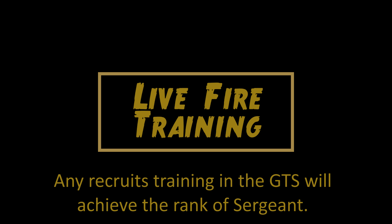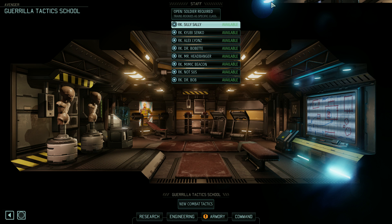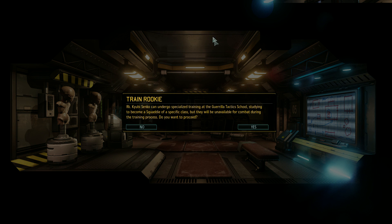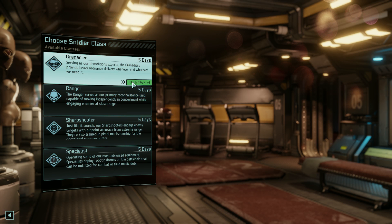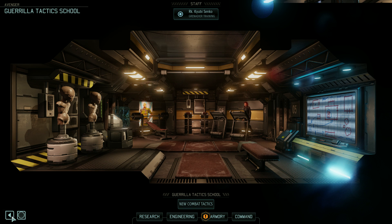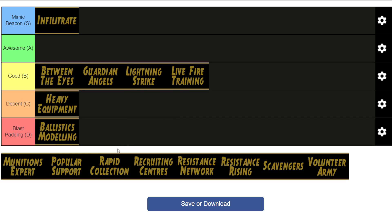Live Fire Training lets you train rookies in the GTS to Sergeant level straight off the bat. This one is huge if you can get it in the early game, as you can field soldiers above what their usual level would be. It's obviously less useful as time goes on as you'll have more high-rank soldiers anyway, but it is still good if you lose a unit — this can make training someone up to replace them much faster. So I'm going to put this one in the good category as well. It's definitely not essential but it is very helpful to have.